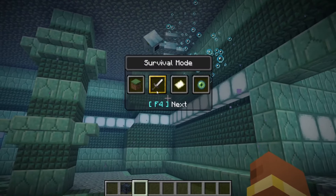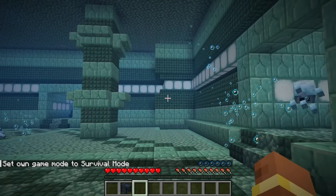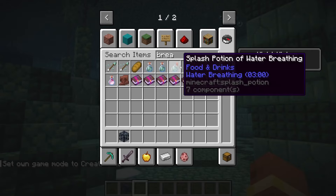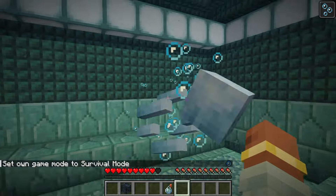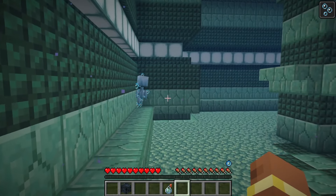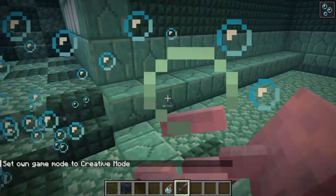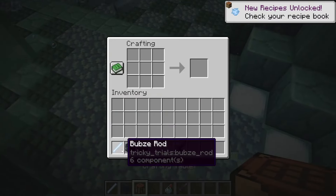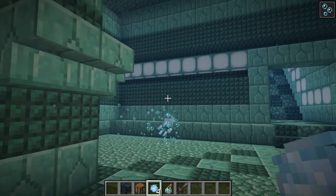The Bubsy is an aquatic mob which, when you are in survival mode, will shoot projectiles at you — water charges. Once they shoot them, they will try to run, as they don't like to stay around you after shooting. Their aim isn't the best. If their projectile does hit you, you'll have a Riptide effect where you get pulled in the direction you are looking. This makes it difficult to fight them because you get moved around in all directions. When you kill one, they drop a Bubsy rod which you can put in a crafting table to get your own water charges, which you can use to push mobs away or pull them towards you.